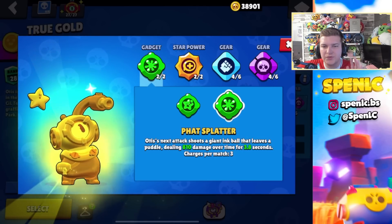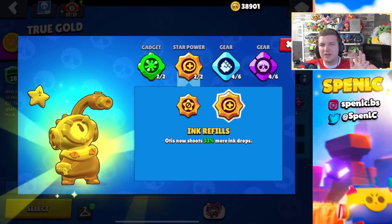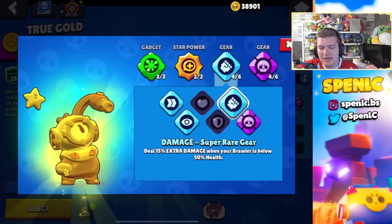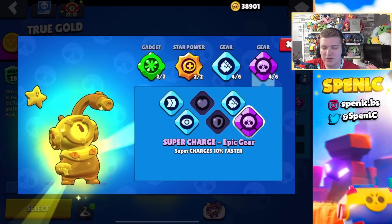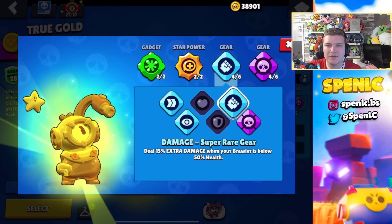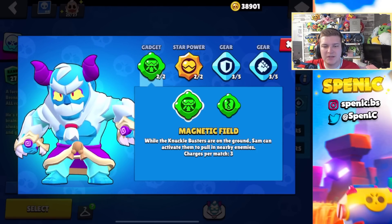Next up we have a really simple build — Splat is your best bet 100% of the time. In terms of star powers, Ink Refill — you really need this star power 100% of the time, it should literally be a baseline star power. In terms of your best gears, I like using this setup right here because you can cycle supers a lot quicker, but you might want to use some of the other gears.